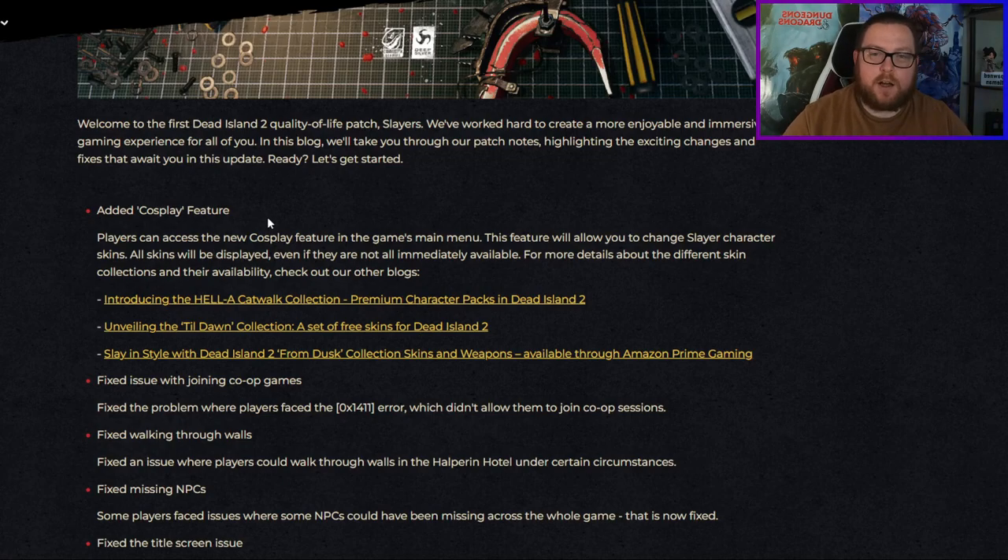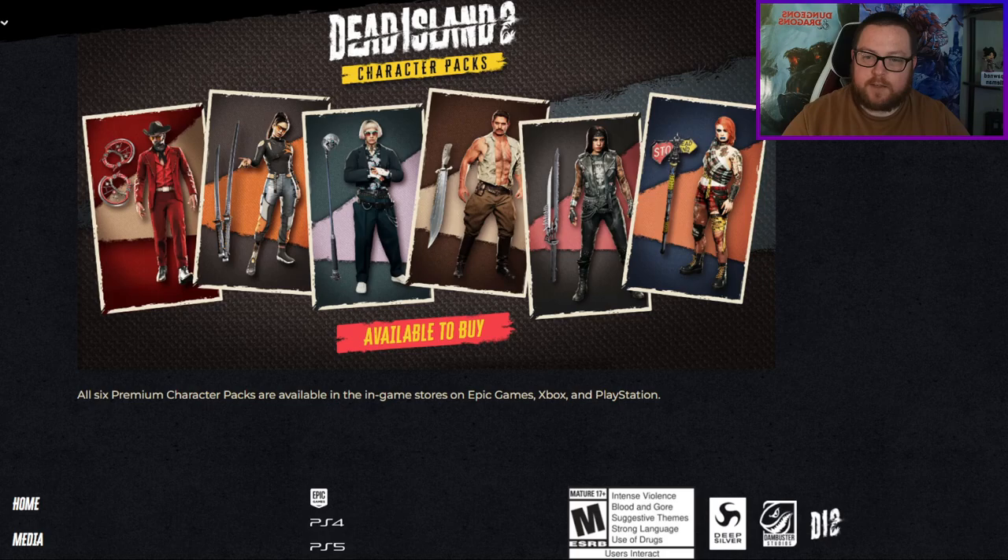Dead Island 2 just dropped its very first update, so let's get into all the details. The first big thing in here is that we have a cosplay feature, which basically is new skins in the game.